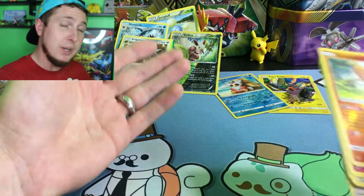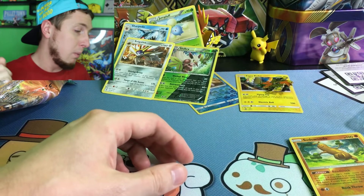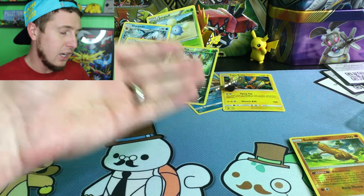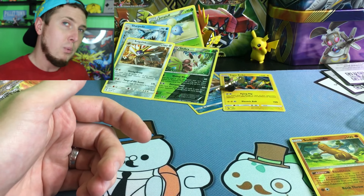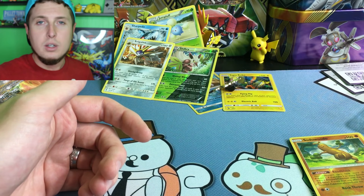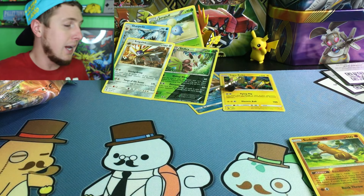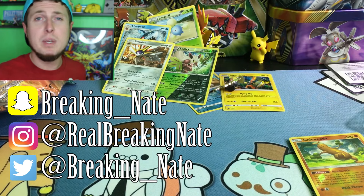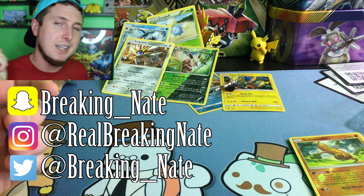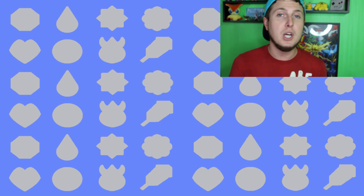I did get the reverse holo rare, but no holo rares overall — that was definitely a bad box. But you guys can still win this Tapu Koko promo and pin, so don't forget to be a subscriber, like the video, and comment below your favorite Alolan island guardian. Go watch Smash Master 1234's video and comment on who you think won. He told me he didn't have very good pulls either, so this might be a very close matchup. If you opened one of these, follow me on social media and tweet or Instagram me a picture of what you pulled.